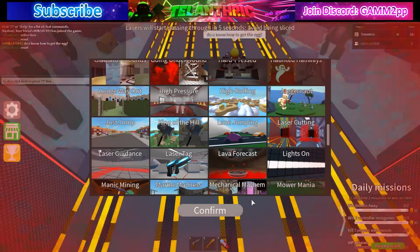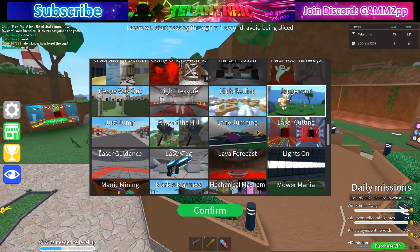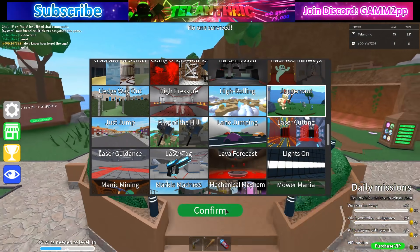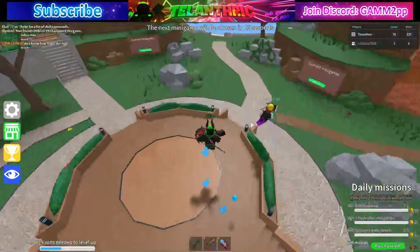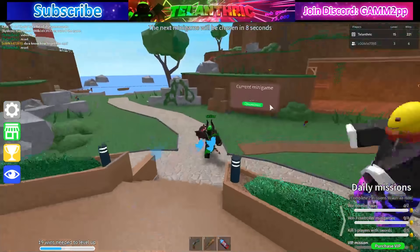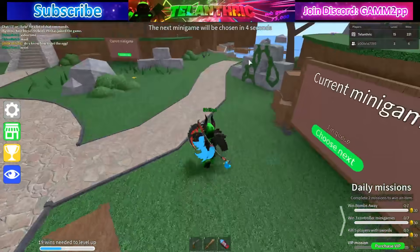I'm with my friend here and we're both gonna reset so we can go back to the spawn. I'm gonna choose the Juggernaut mode because that's the one you need. I chose that one and then it's gonna select it, and then I'll show you guys what to do once we get it.